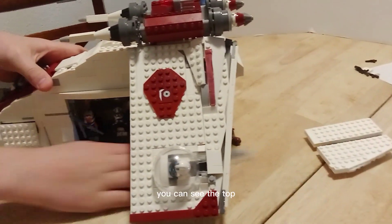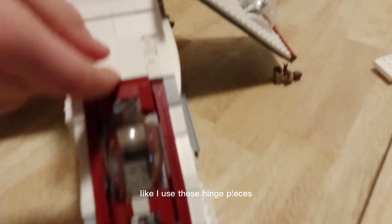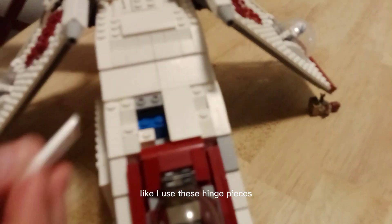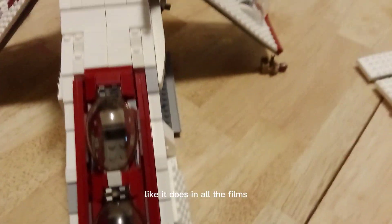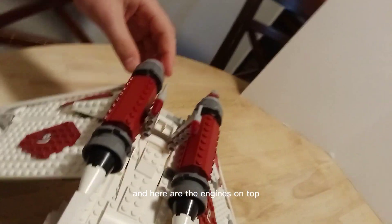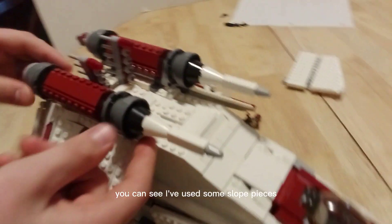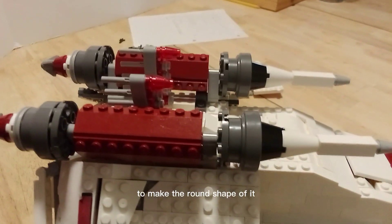You can see the top — I've just sloped that off with various pieces. I used these hinge pieces to get a good look, like it does in all the films. Here are the engines on top; you can see I've used some slope pieces to make the round shape of them.